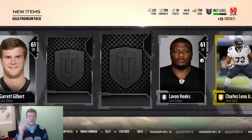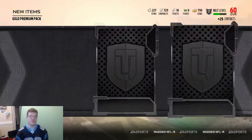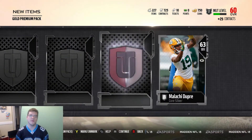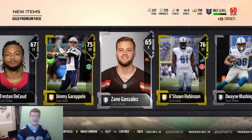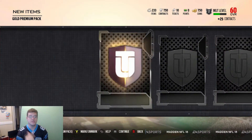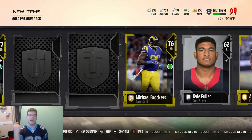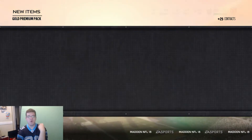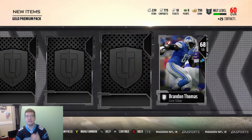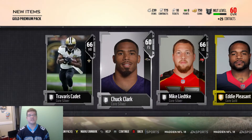We get a gold — Charles Leno Jr. Silver, don't want you. Get a gold — Brett Selleck. No elite, we got a Khalif Raymond. I just want more elite pulls. The extra quarterbacks I got are probably going to go on the market. Not entirely sure if any of them are going for a lot — that's the whole thing, the market is down. In the comment section down below, if you see any players you know for a fact go for a lot, let me know. Some may go for a couple thousand, some for a couple hundred, some for tens of thousands of coins. Like Dak Prescott could be going for a lot.